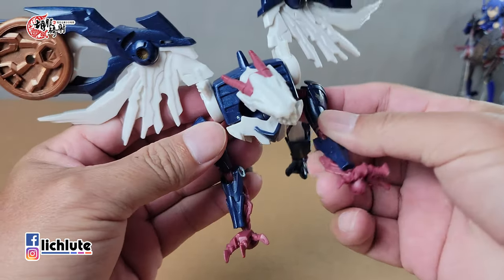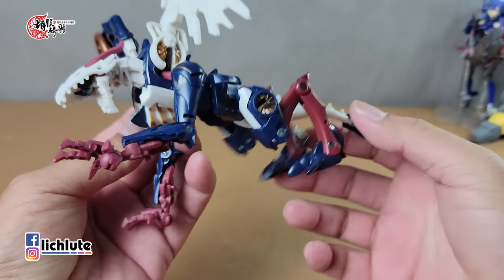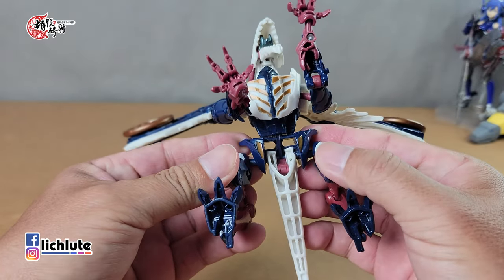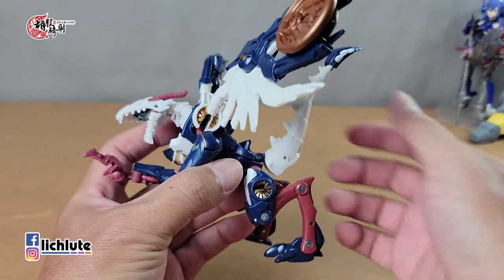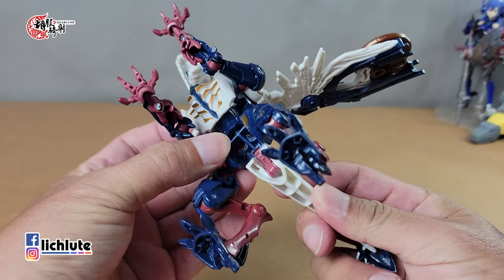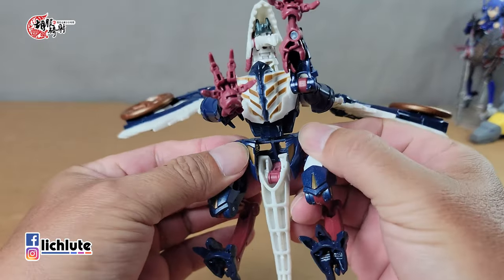头部只有上下一点点的可动，比较可惜，但左右可以转，嘴巴可以张开。如果你张开过头的话，可以看到里面有个类似用来组成头部的人头，整个张开到这么大，感觉好像有什么喷射器在里头。手臂的可动也算不错，以一个四足怪兽来讲可动可以算是很好了。腿可以打开，尾巴藏在里头，可以拿出来往上动，但这样这里就空了，我还是倾向把它塞回去。